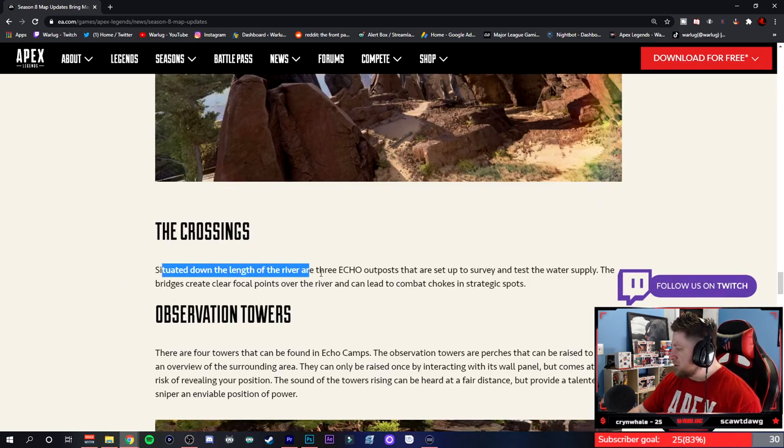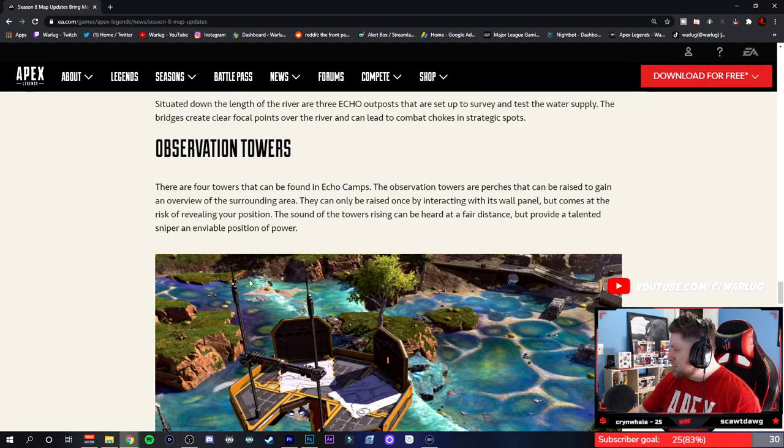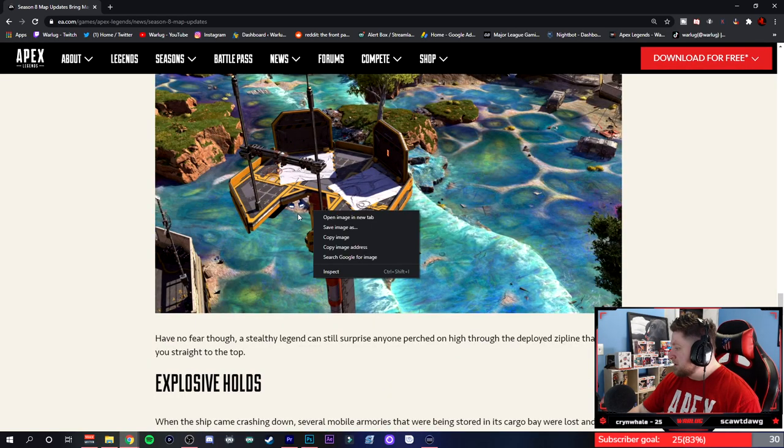The Crossings — situated down the length of the river, the eco outposts are set up to survey the water supply, along with bridges and observation towers. The four towers can be found in eco camps — these observation towers are perches that can be raised to gain an overview of the surrounding area. They can only be raised once by interacting with the wall panel, and the sound of the towers rising can be heard from a fair distance. It's kind of like the towers on World's Edge — your team can get up there for a power position.